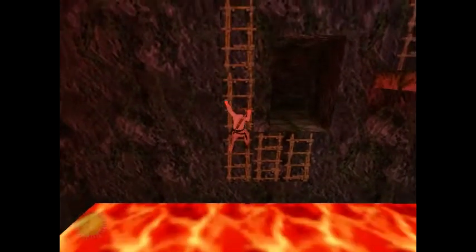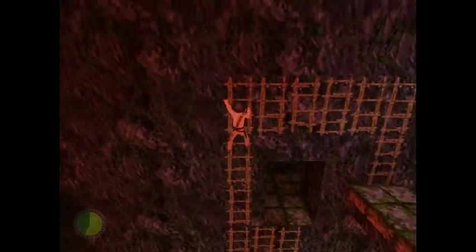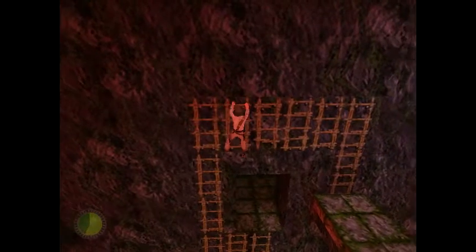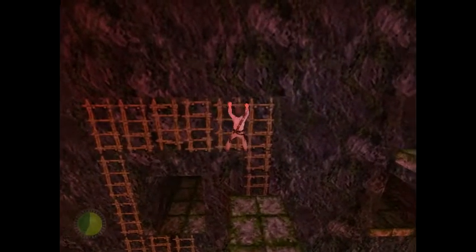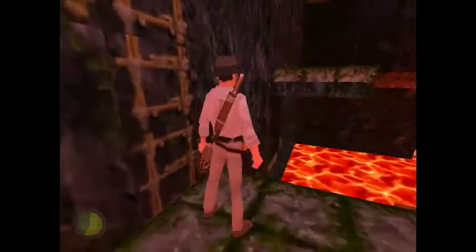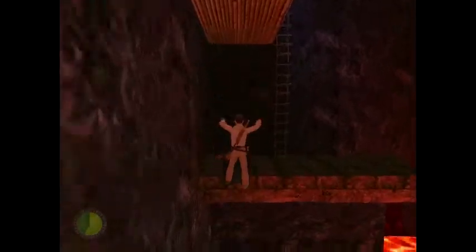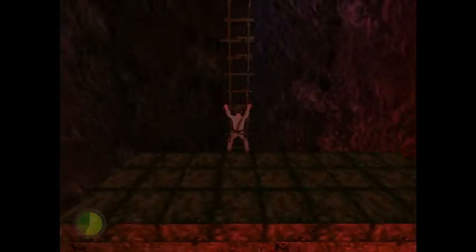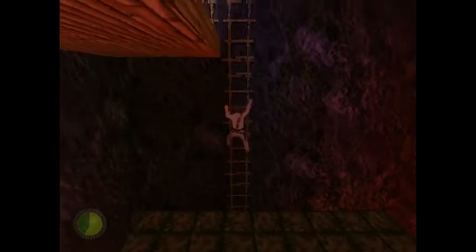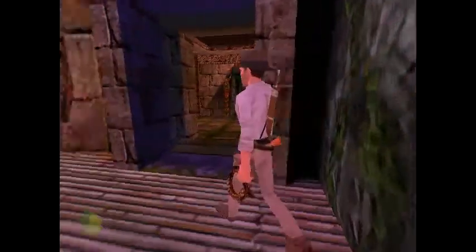This is the last of the platforming sections at this level. After this section, the platforming part is over, and we get into some more exciting shooting people. I still can't believe I haven't died yet on this level. Once again, I doubt these ladders would be usable in real life, but who am I to judge? We're gonna make our way across to this far platform here, climb this ladder, and then we're pretty much out of here. I'm doing well — I haven't died yet. I'm impressed. I thought I would've messed up one of those jumps.